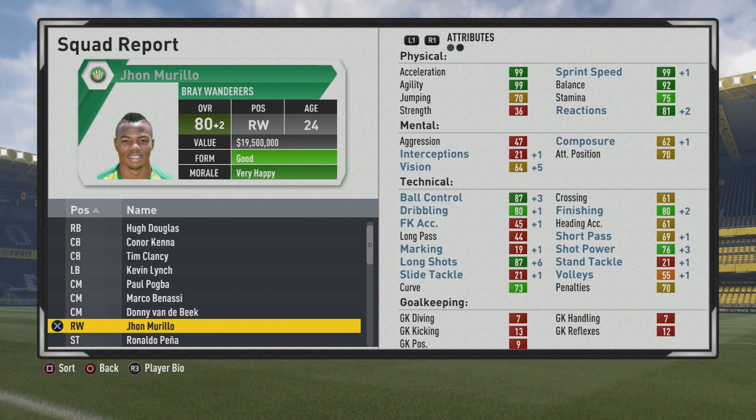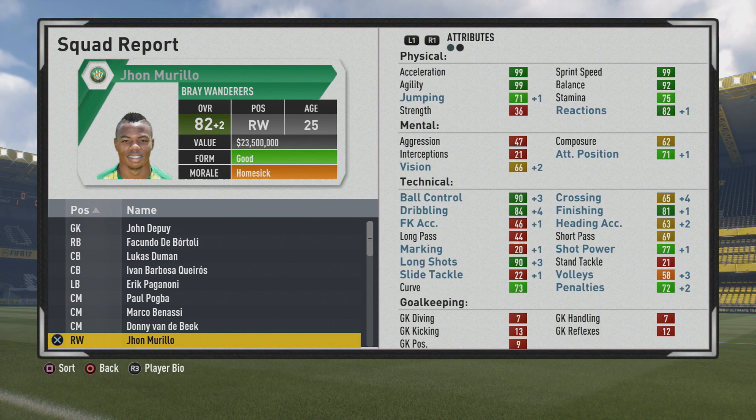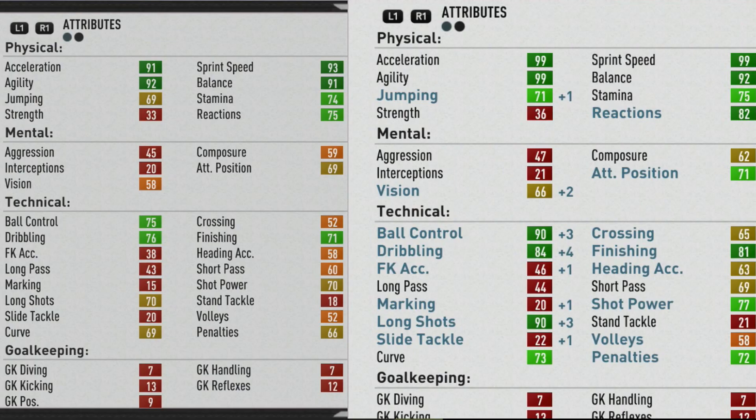He's going to hit that potential at age 25 — 82 overall. Certainly amazing physically, with some decent technical stats: ball control, dribbling, finishing, and long shots. Unfortunately a bit poor with crossing and short passing, though short passing is at least slightly better at 69. Physically, pace and agility account for the majority of the growth. Mentally, vision gets a plus six and plus eight, with barely any growth to attack positioning at just plus two. Technically, ball control, dribbling, finishing, shot power, long shots, crossing, and short passing see the majority of growth over the years.